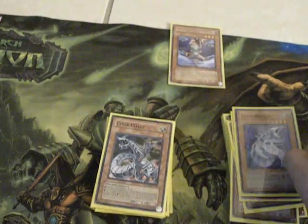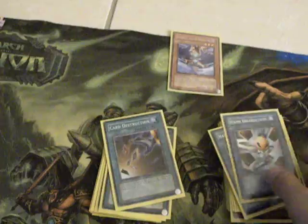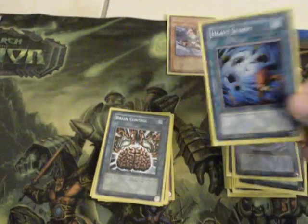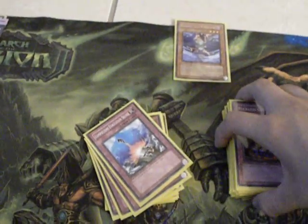One Cyber Dragon, two Cyber Valley, two Allure of Darkness, two Hand Destruction — really good card — Card Destruction, Reinforcement of the Army to get Dark Greppher to my hand, Smashing Ground, Mystical Space Typhoon, Heavy Storm, Brain Control, three Reckless Greed — really good. New sleeves, kind of slippery.